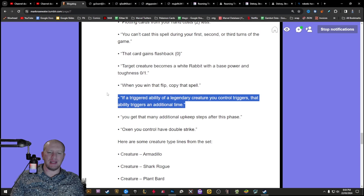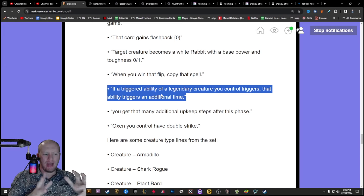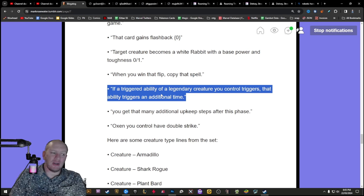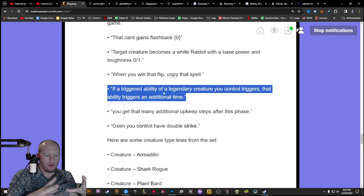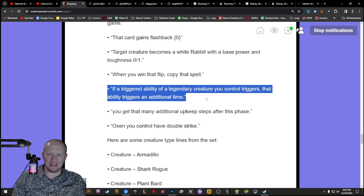But this one here is the one that I'm very concerned about: if a triggered ability of a legendary creature you control triggers, that ability triggers an additional time. Now keep in mind this could be locked to a particular color, but that's still not going to be all that limiting. This is seemingly just a Roaming Throne 2.0, except it's even worse because, depending on what color it is - say it's for white - you just make a legends-matter white deck and this is going to be insane. This one is just any legendaries. There are so many insane things that this could potentially do.